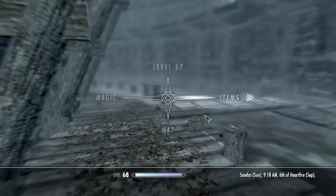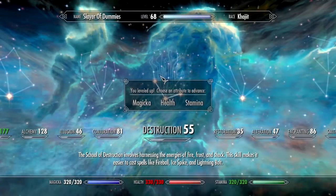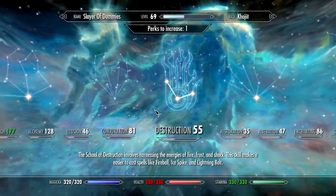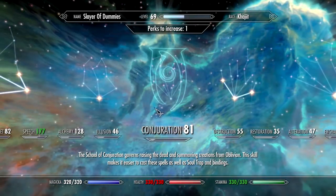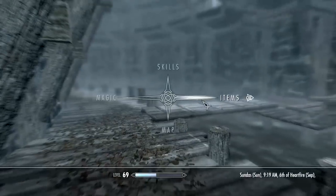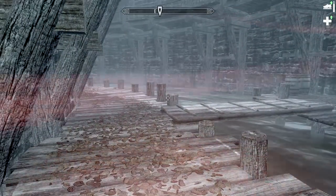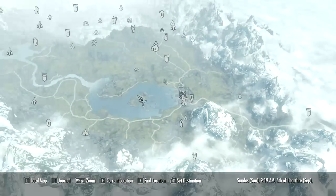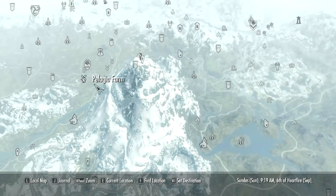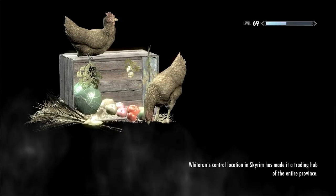Oh hey, I got a level up — let's take care of that. Health or stamina — going with stamina. I have a perk to increase but I'll deal with it later. I was going to use one of these and then head over to Huntingbrew Meadery and see about that decanter.